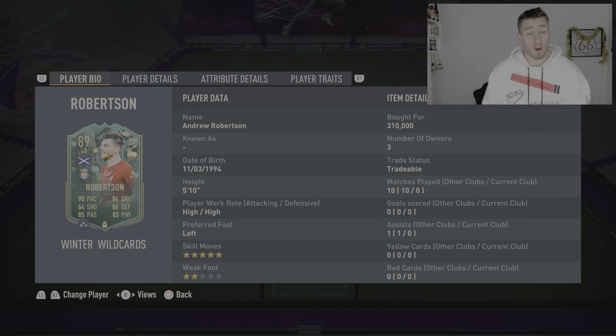He is 5'10", he has high, high work rates, left footed, and 5 star skill moves, 2 star weak foot. The 5 star skill moves with a left back is quite fun to play with. 5'10" is a decent height for headers as well. But 310k for a left back is a big chunk, so he's going to have to be good. Let's get into the in-game stats now and then some gameplay.